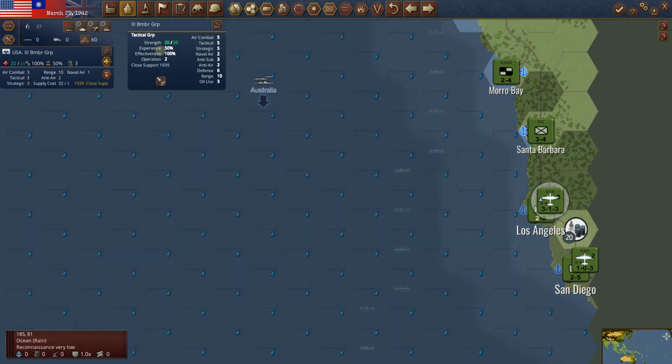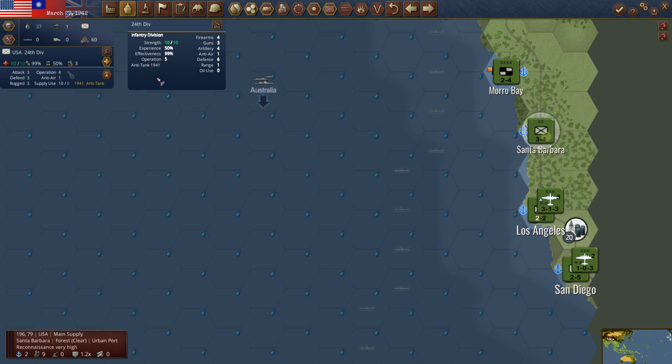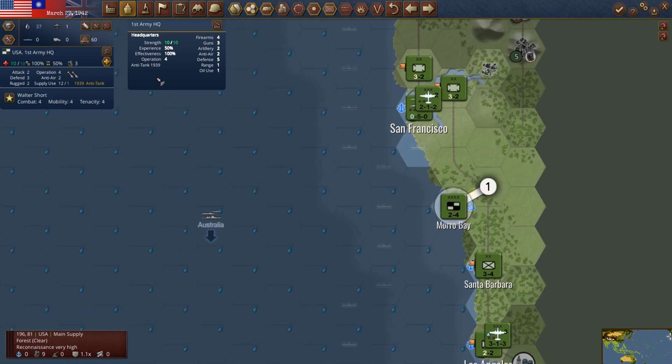This air group is 20 of 20. This tactical group I'd definitely like to get out of here, but we need more transports. The US 24th Division — I was just taking a peek, it's new. We do need to get a headquarters out — at least to Pearl Harbor I think. We could put it in the hex next to Pearl. We'll get that done soon enough.